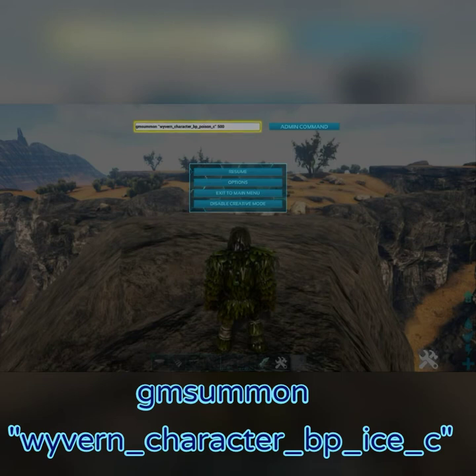Once you've done this, all you have to do is enter in that code and press either enter or admin command. If you're on PC you hit enter; if you're on Xbox or PS4 you just hit admin command.